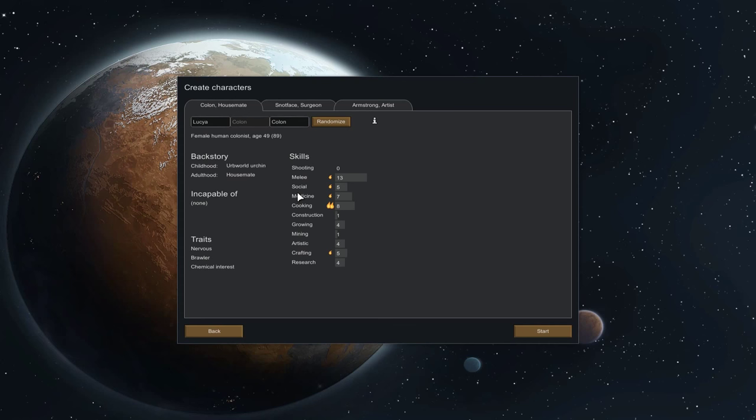Here we've got traits — Nervous Mental Break Threshold plus seven percent is obviously really bad. Brawler means you can't really use shooting weapons, much better with melee. Chemical interest means he'll go nuts for beer when we have some in the colony. That's not a great character. We've got three here to go through. I'm going to look for someone incapable of none, with some beneficial traits and potentially beneficial skills. These little fire icons represent passions — they learn that ability much quicker, so that can be very important.